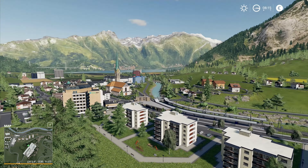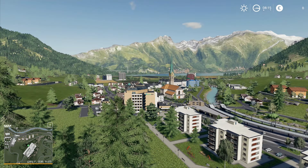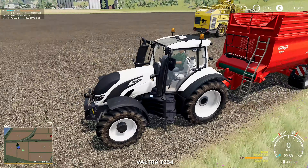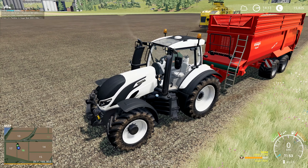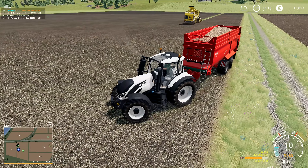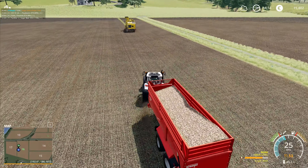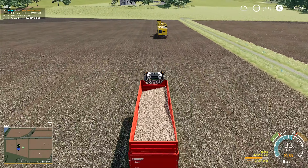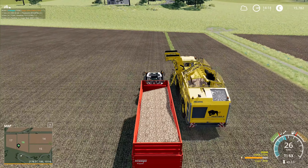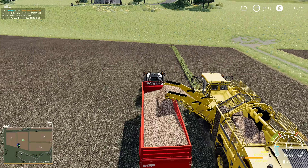Hey folks, it's Frithgar here — welcome back to Farming Simulator 19 in Erlingrad. We've got the last little bit of sugar beet here to harvest. There's 3,000 liters on board the machine, so we'll easily get all of it into the trailer. I'm pleasantly surprised we've got two full trailer loads out of this field.